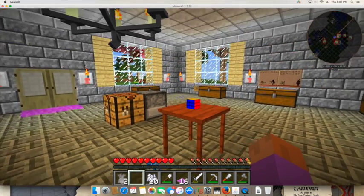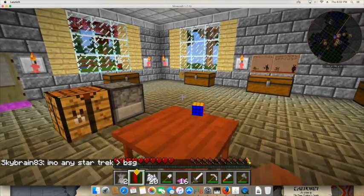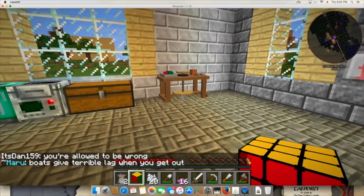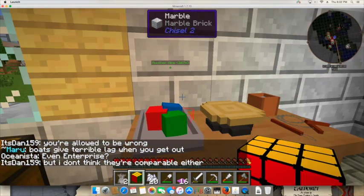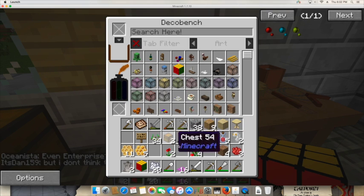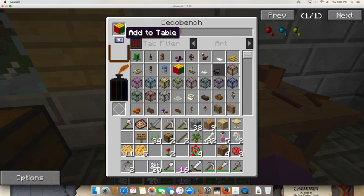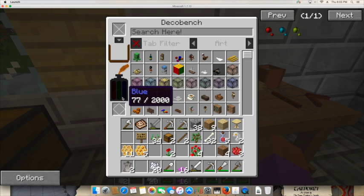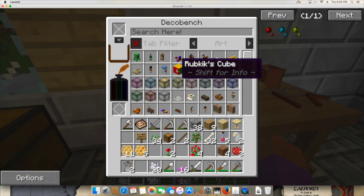Let me show you one of the coolest aspects of the deco bench: recycling. With the deco bench you're able to reuse any material you don't need. I'll grab the Rubik's Cube off the table, take it to the bench, and put it in the same slot as the crafting clay. This gives you back all the resources used when you created the object. I'll drag it into the hopper, press the button, and you'll see the clay counts all increase by one.